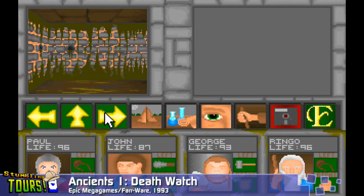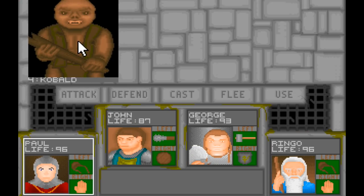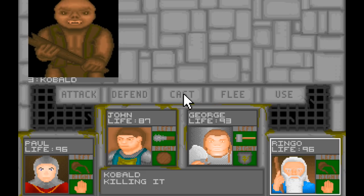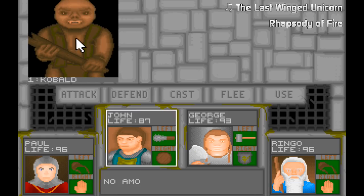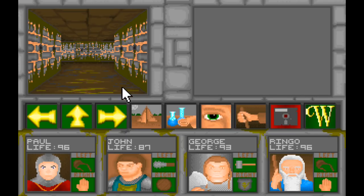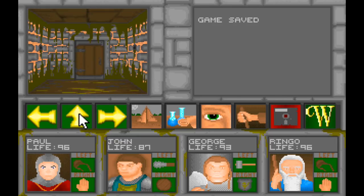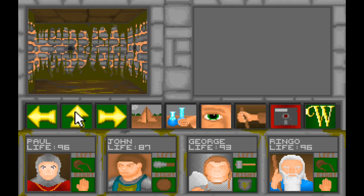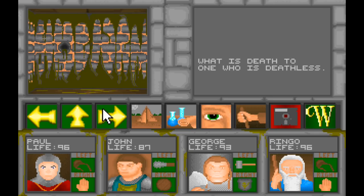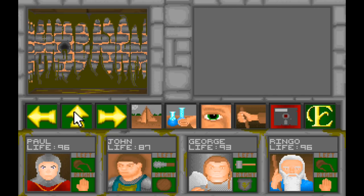This next game has the highly unusual property of featuring absolutely no sound at all, not even through the PC speaker. Ancients 1 Death Watch belongs to a category of games that historically never really clicked with me. It's a dungeon crawler RPG in the style of Wizardry, Dungeon Master or Eye of the Beholder. You build up a party of adventurers who are all surprisingly inaccurate with physical weapons, and make your way through a series of grid-based monster-filled mazes presented in a flipbook 3D view. In the early 90s, the PC was full of games of this style being released commercially by Strategic Simulations, Westwood or Silmarils, but very few were released under the shareware model.